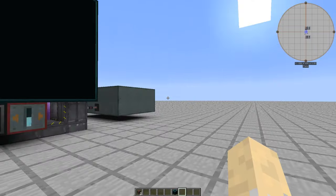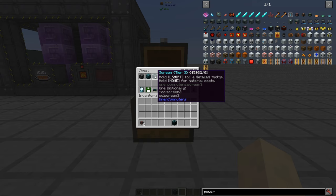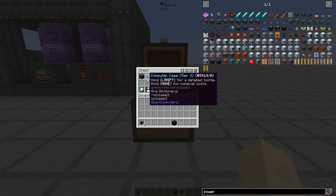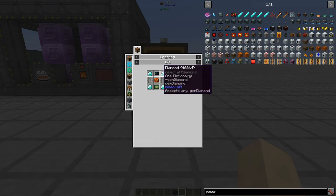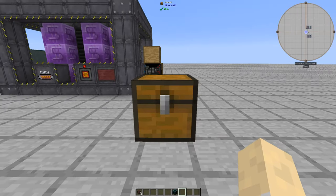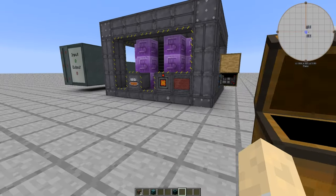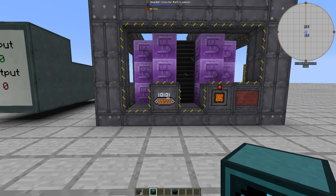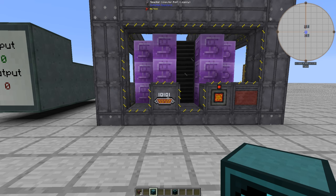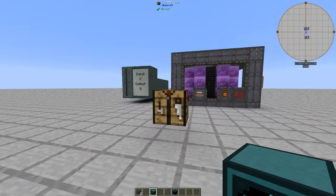Now let me show you how to set this up. Everything you need is in this chest. You're going to need a tier 3 screen — however many you want — a tier 3 computer case, a power converter, and a hard drive. You'll need to look into the OpenComputers mod itself for crafting recipes, as there are quite a few things to make first.